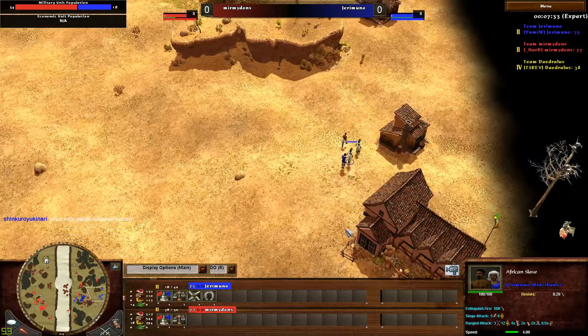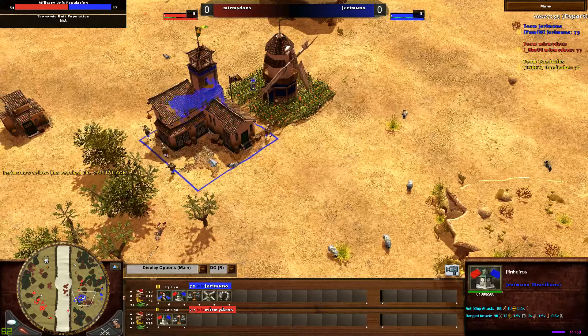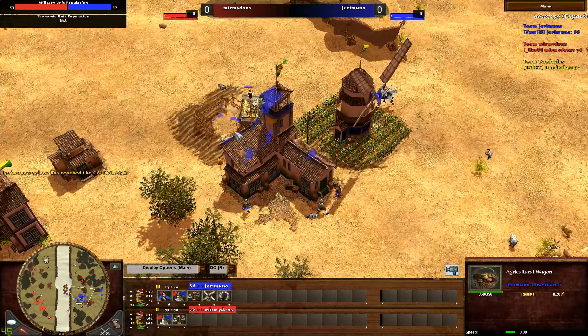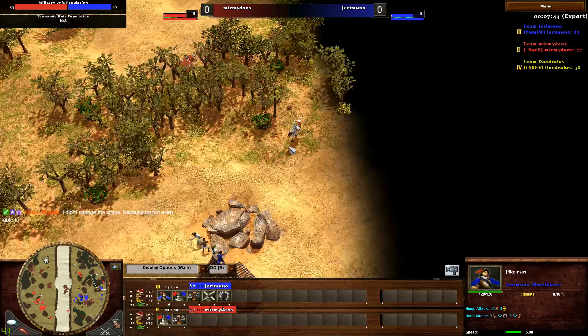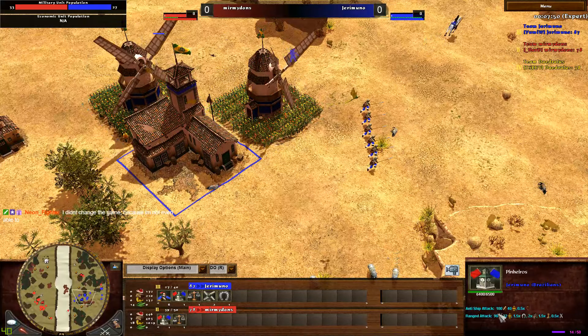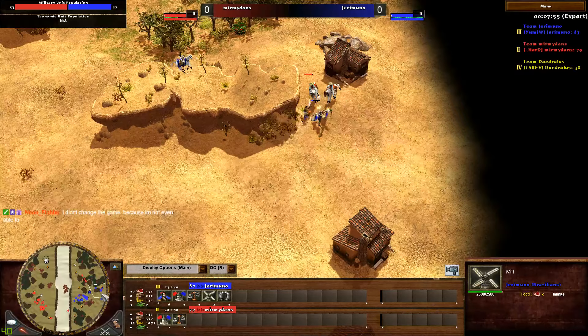These villagers have escaped, and the stable has been built all the way in the back. Jermuno successfully aging up to age 3, getting another agricultural wagon becoming another mill. So he has the pikemen, which means he'll be able to counter these Yaneros and safely gather food. He finally takes villagers out of the town center and back to the mills.